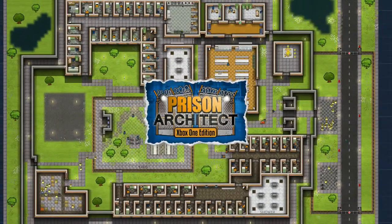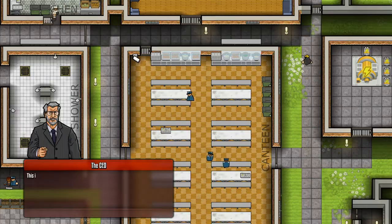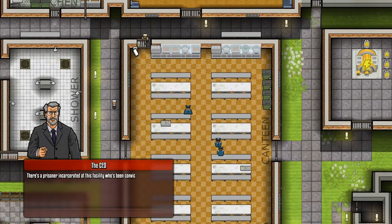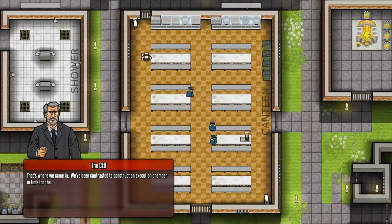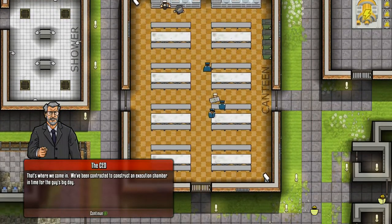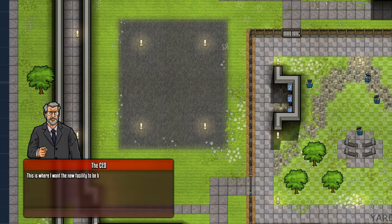Here we go - Prison Architect Xbox One edition, let's see what we're doing. I may try and make my own prison after this; I may do a few of these little story things first and then get started on a prison. The CEO is calling - let's answer it. There's a prisoner incarcerated at this facility who's been convicted of double murder and sentenced to death.